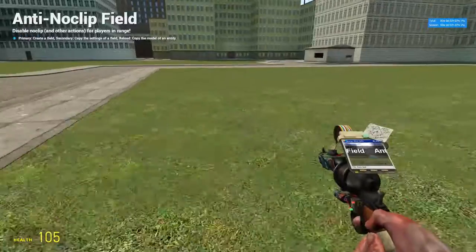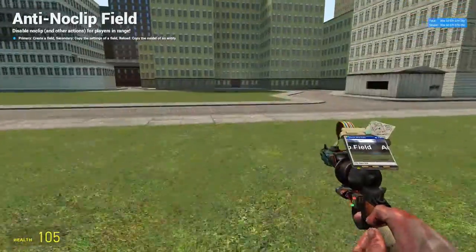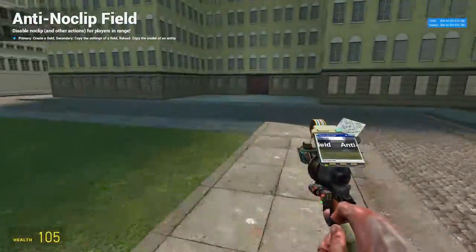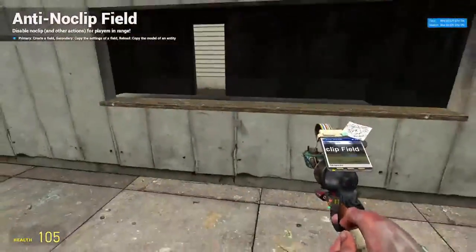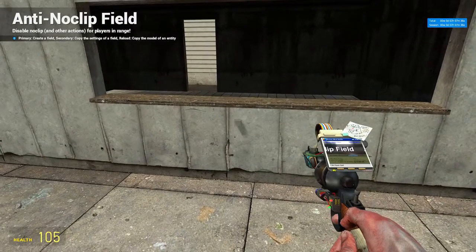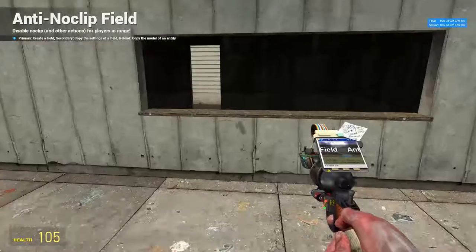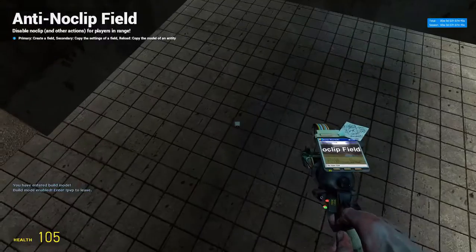Anti-noclip field — we should probably turn these trails off. If you're on a server and you don't want someone noclipping into your area — say you have a base or something, like this little hut here — and you don't want someone to just go into noclip and fly in, then you can place an anti-noclip field.